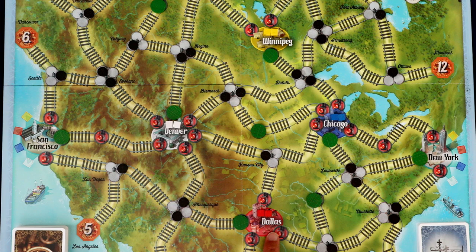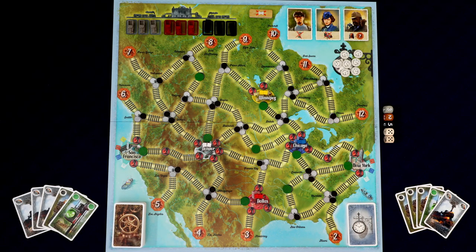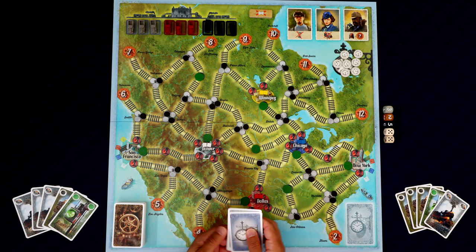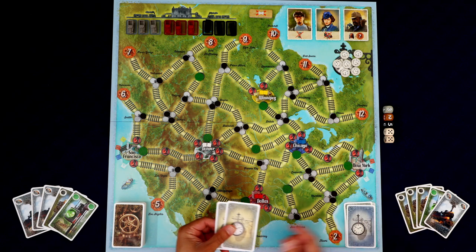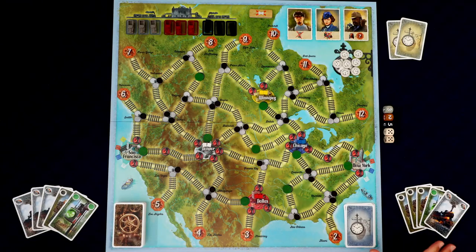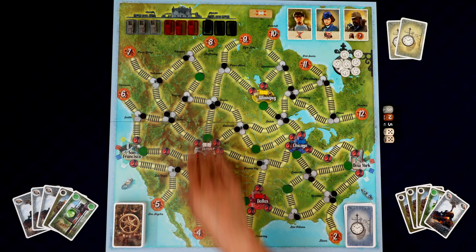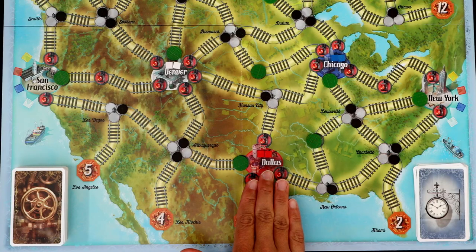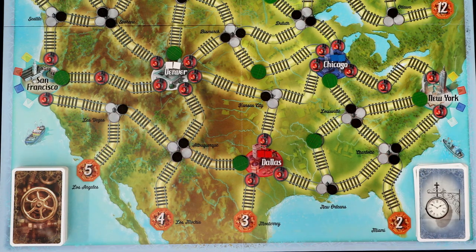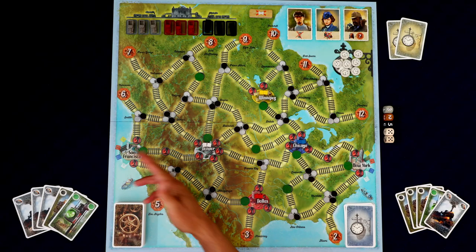You want to put two goods in each of the four good cities here. So you can see we have two in Dallas, Chicago, Winnipeg, and Denver. You want to get your seven time tokens. You take this deck, you shuffle it, you put the blue card on top, and then you remove two cards without looking at them. You then shuffle up this deck and give each player five cards. I'm going to be playing two-handed today.